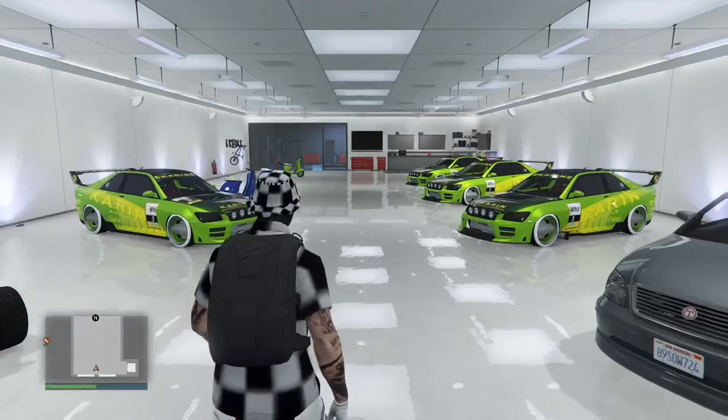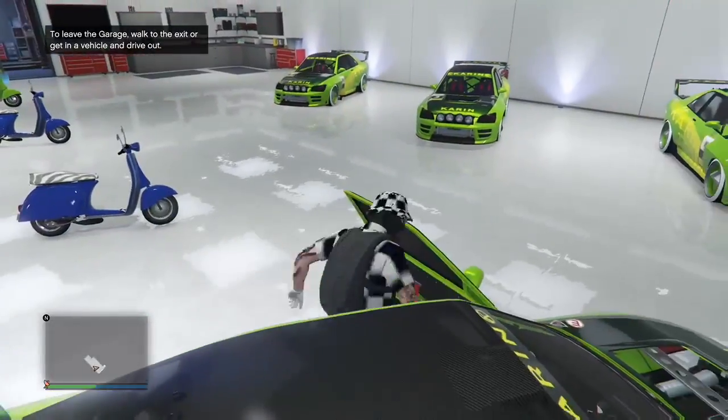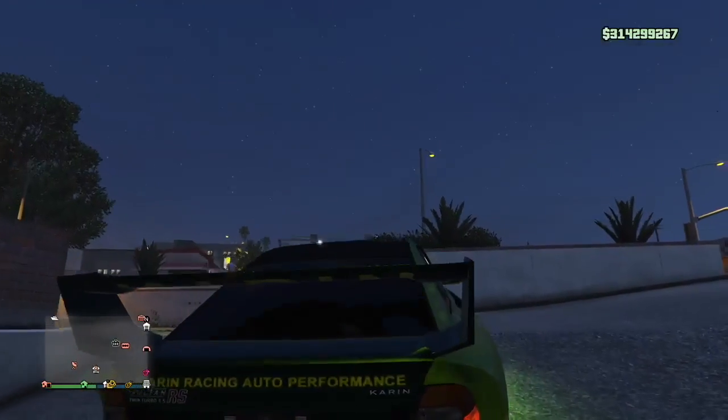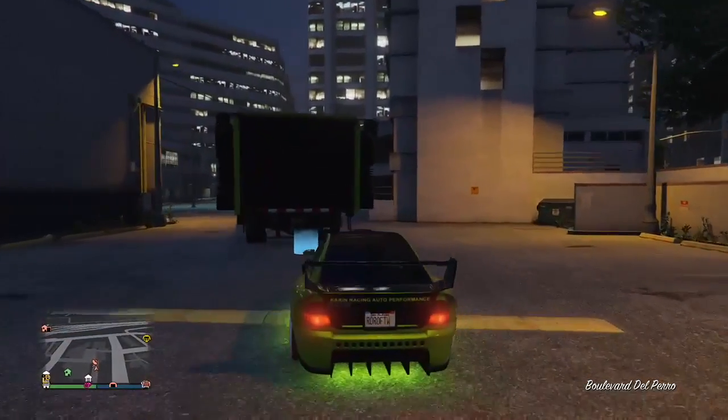For all of you that are new, what you're gonna need is the MOC with the personal vehicle storage. You've got to use a Sultan RS — it is the best working one. You need custom plates for this glitch. There's another way to do it without custom plates, but it doesn't work anymore. You need custom plates, and you want any garage with faggios or RH8s.